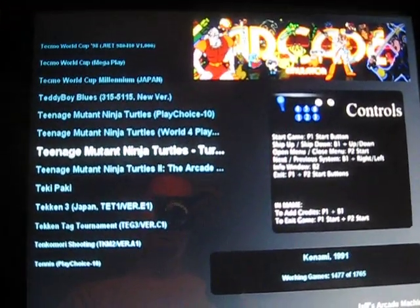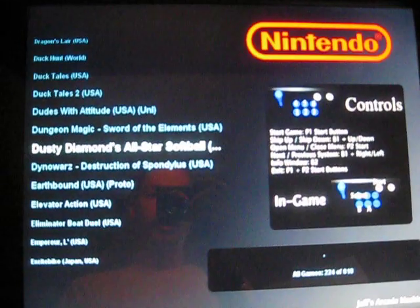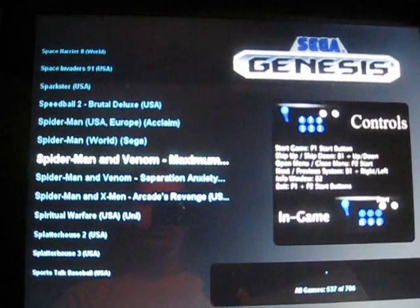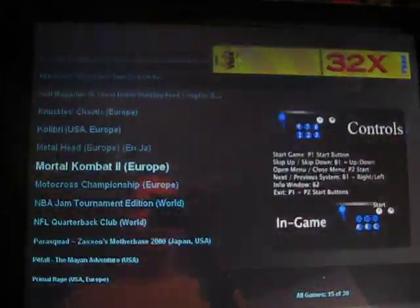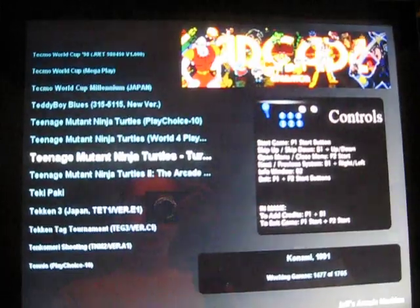These are full ROM sets on the other systems as well. I've got Nintendo, Super Nintendo, Sega, Sega Master, Sega 32X, and TurboGrafx — so everything's there that you need. I do have one Kallax as well. The only time you'd ever really need to play those is if you want to play Marvel vs. Capcom.